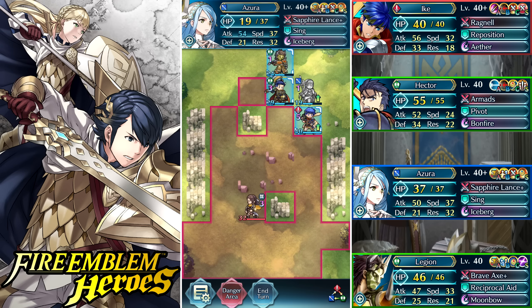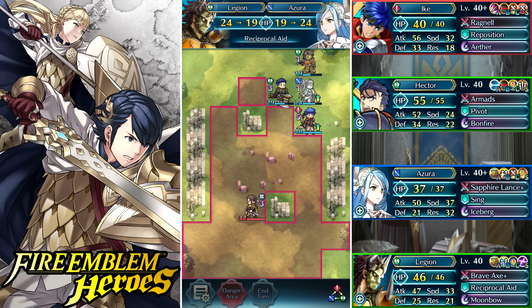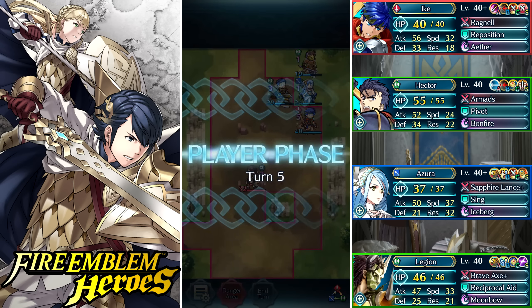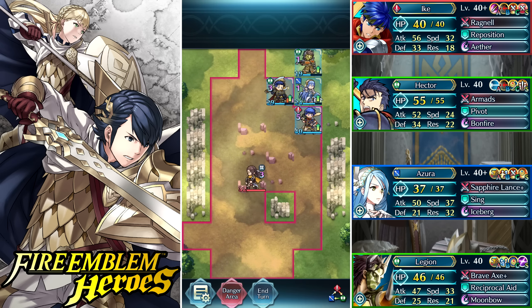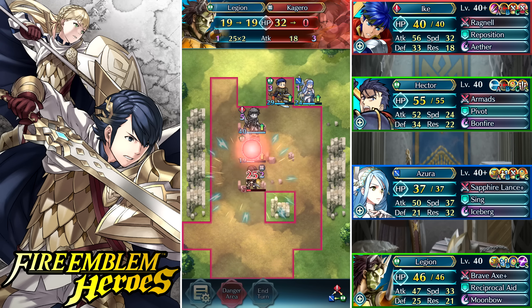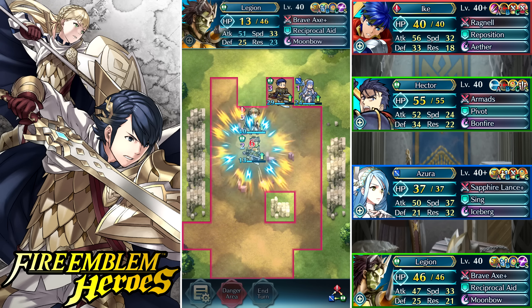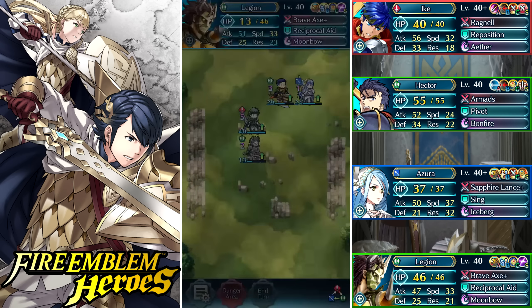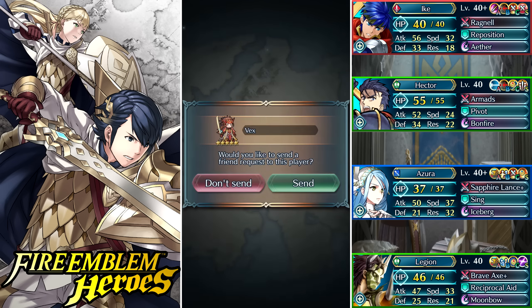I'm in a bit of a tough spot here because Legion's not low enough on HP for escape route, so I had to use reciprocal aid a second time on Azura to get him low enough. Now I can have him fly in front of Vike and get the double on that Kagerou. So far so good.